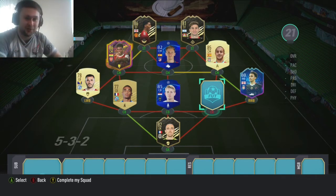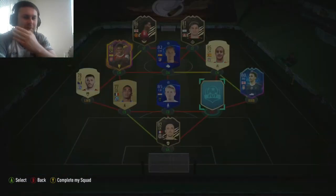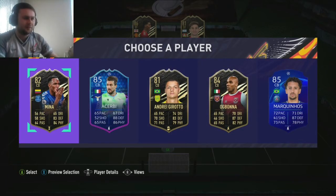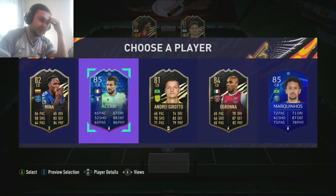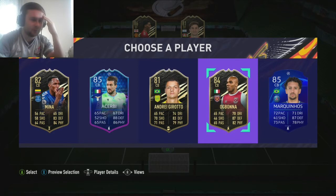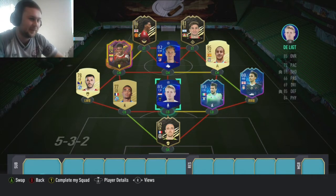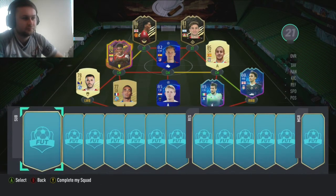I never thought managers would be so relevant in FIFA draft. Right, last centre-back. Team of the year Van Dijk, come on! If only we could put Henderson at centre-back. Number two. Yes! It's team of the group stage - Asabari, 85-rated. Mina was number one and Bonner was number four. He links into the midfield which is not too bad. You've got some chem.